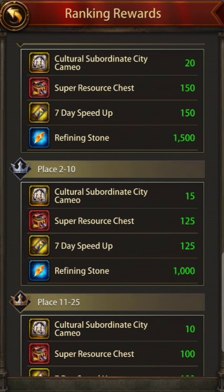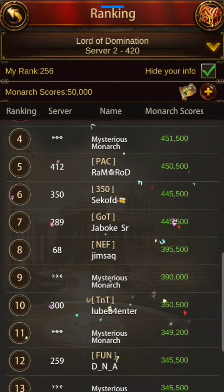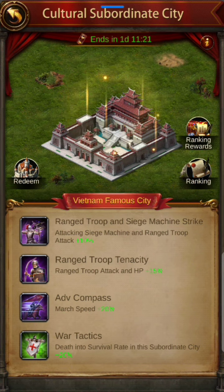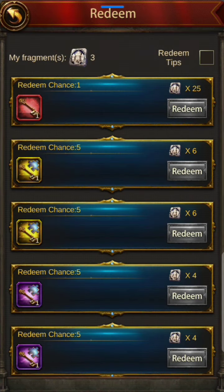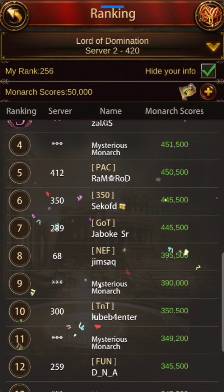Being under top 10 gives you 15 fragments per day. It's a three-day event, so the first day you want to be under top 10, and the second day as well. That gives you 30 fragments, which is what you need to win the historic sub — and it's very doable. The average score you need is about 550, and you'll get the Valoris medals required to reach top 10.